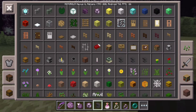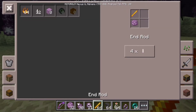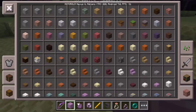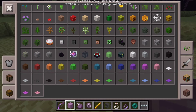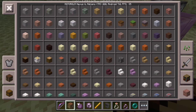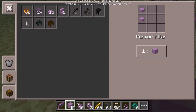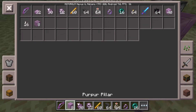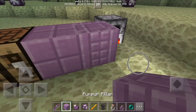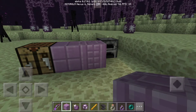With popped chorus fruit you can make purpur blocks. You can also make End Rods if you have a blaze rod. Let's craft End Rods and purpur blocks. Once you have purpur blocks - this is what they look like - you can place them down. That's what the dungeon thingies are made of. You can also turn purpur blocks into stairs and slabs - and with the slabs you can make purpur pillars, which look different from regular purpur blocks.